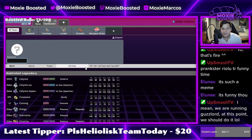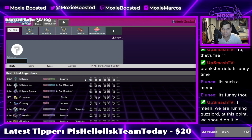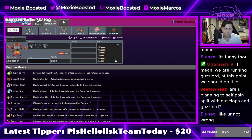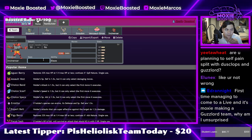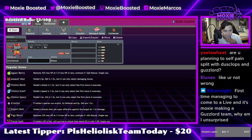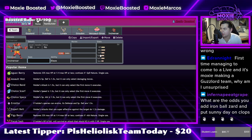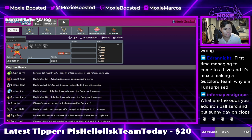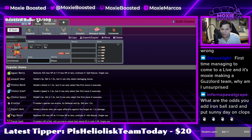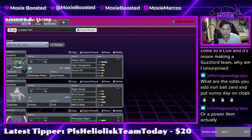Do I want an Incineroar, my own Grimmsnarl, or... I think I need an Incineroar, to be honest. Are you planning to self-proc split Dusclops and Guzzlord? No, no, no. First time managing to come to a livestream and it's Mokki making a Guzzlord team? Why am I unsurprised? Because I'm running off of six hours of sleep and chocolate milk, that's why. I got off a nine-hour shift, so I get to be sad about it.